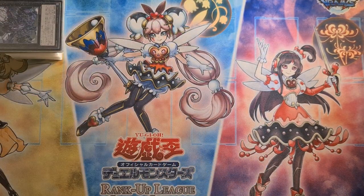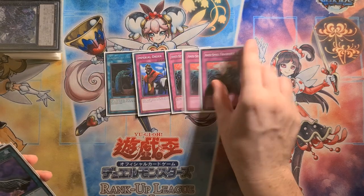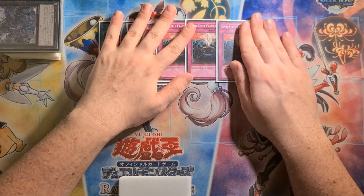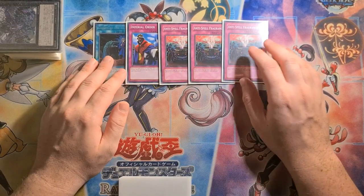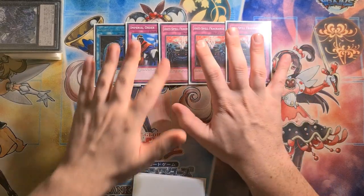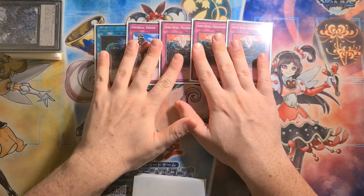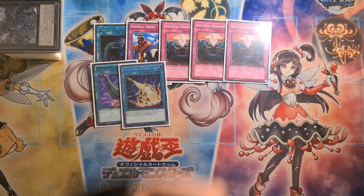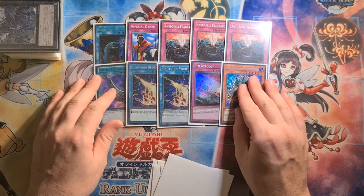I'll quickly flash my side deck — it's not that refined because side decks change a lot. Going first: Called by the Grave, Imperial Order, three Anti-Spell Fragrance — just to slow down the game state. Broken spells are really broken — Dark Ruler No More, that kind of stuff. A lot of decks are very spell-reliant. Called by the Grave I put in when I know I'm going first based on what my opponent plays. To side these in you'd side out if you don't need Droplet, if you don't need Gamma.